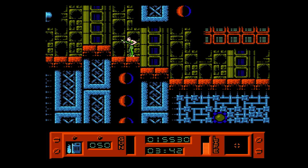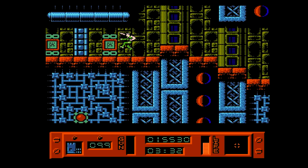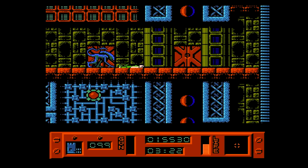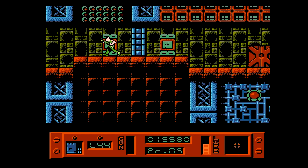Did I pick up a motion tracker? Something appeared at the bottom left, and now it's not actually in there. I did pick up a motion tracker. So, does that only tell me where enemies are and not where the prisoners are? Because I think in one of the other versions it does tell you where the prisoners are.